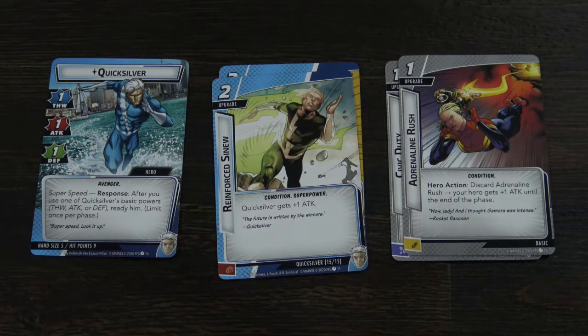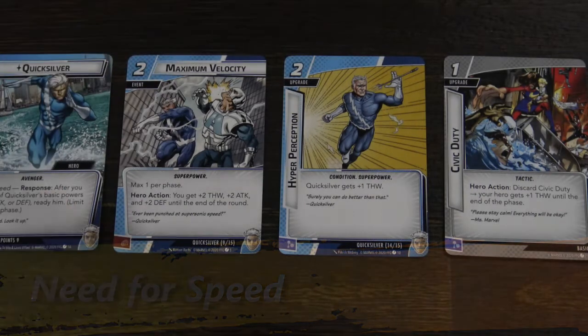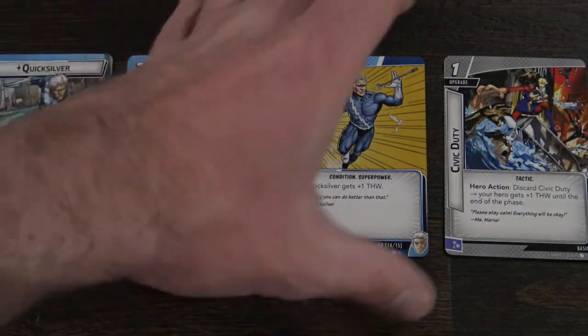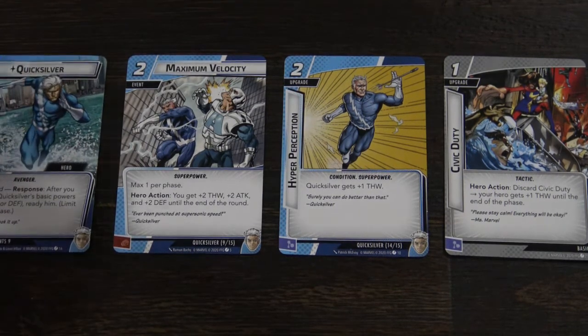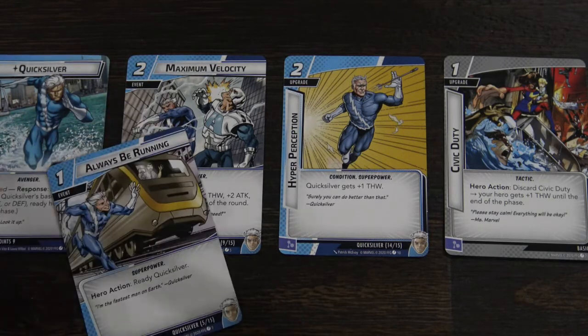There are two copies of Maximum Velocity in the deck, which adds plus two to basically any of your basic ability scores. If you have one point from a permanent upgrade, two from another, plus two from Maximum Velocity, you're now at five. Without even using Always Be Running, you hit for ten points of damage or thwart for ten threats. Add Always Be Running and you do that one additional time — hitting the villain for fifteen points of damage or removing fifteen threats. Quicksilver is super good late game, but hard to play early on.